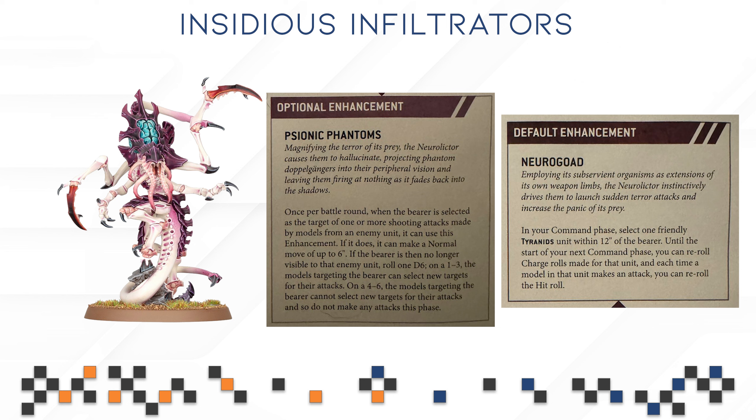Usually whenever you prevent someone from shooting — for example with the Noggle's Gift Stratagem from the Chaos Space Marines — your opponent always gets to choose a new target. But Psionic Phantoms specifically states that your opponent can actually lose their shots entirely, which is incredible. If you're expecting to be alpha struck, especially against a combo patrol that rewards killing your warlord, this enhancement is going to be vital. On a 50-50 chance your opponent can lose all their offensive capability — it's really good.